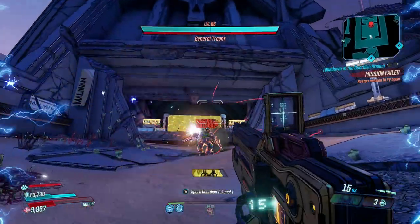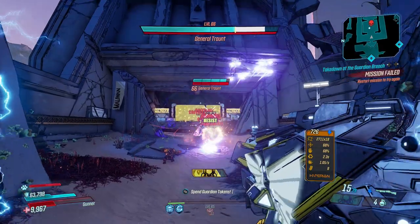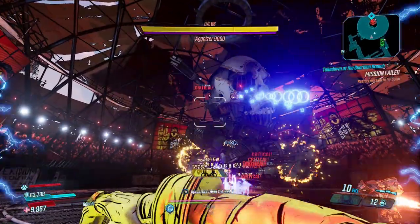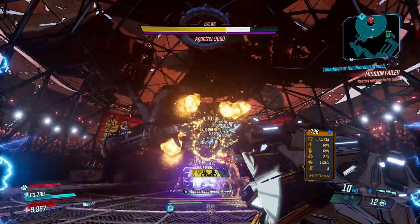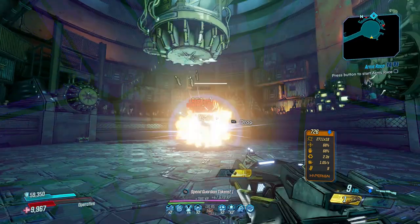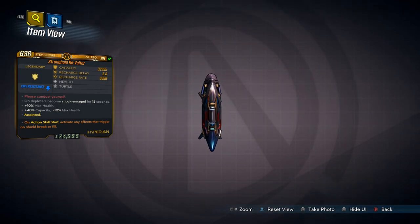It can comfortably drop bosses with a single reload on every single character, however it is limited by the drones' targeting systems, which often mistake big giant bosses for friendlies when they're anything but. When they do lock on correctly, they'll down that boss in a very short amount of time, and you'll also want a Revolter equipped for maximum damage.